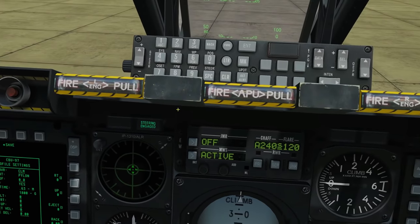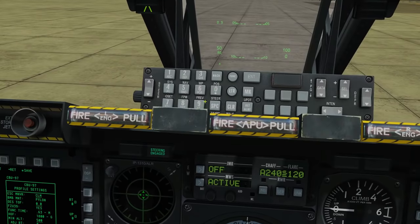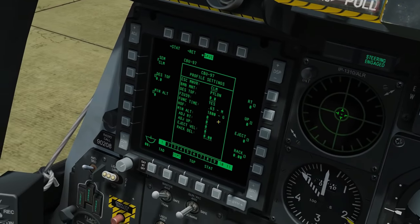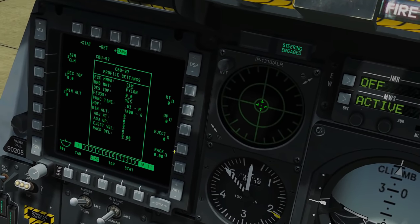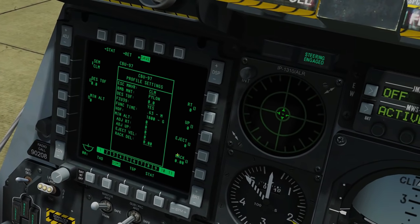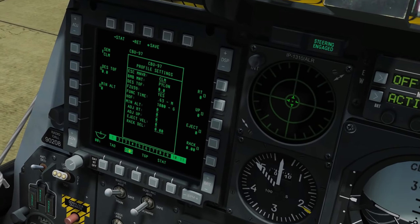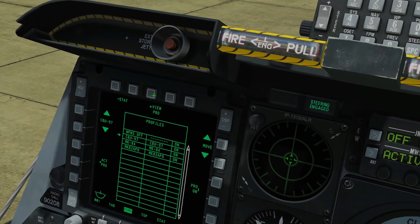To change minimum altitude, for example to 500 feet, I go to the UFC, enter 500, and set minimum altitude. I don't actually want that so I'll turn it off. Next there's horizontal offset of the bombs in milliradians - like a depression for a manual bomb sight. There's also vertical depression in mils. Then weapon ejection velocity, and bomb rack delay. I'm not entirely sure what those last two do - let me know if you do. Also, when you've got a profile loaded, it shows which pylons it's relevant to - in this case pylons 1, 10, and 11. Always remember to press Save after any changes.